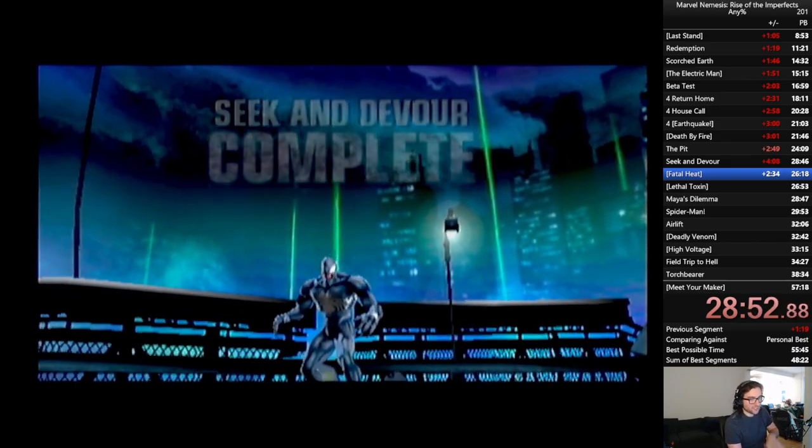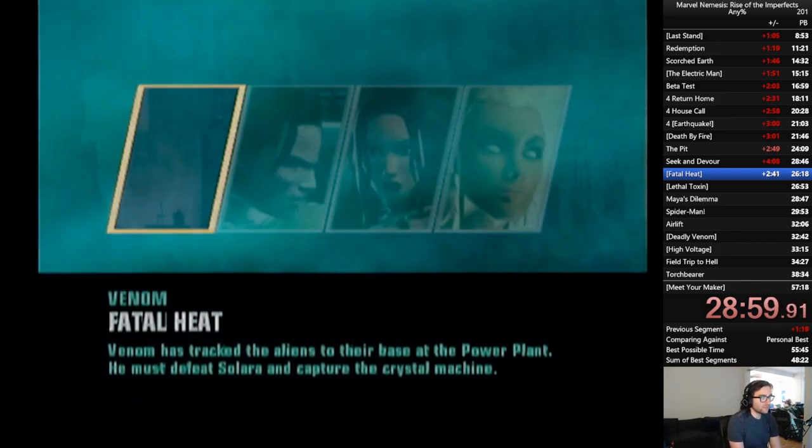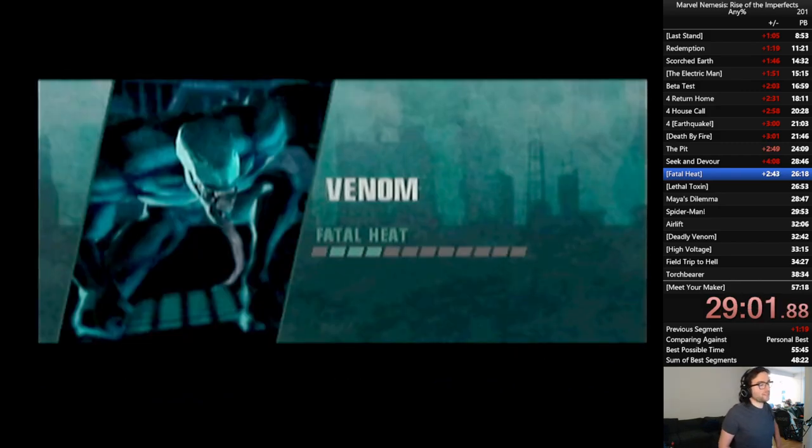We had a good first half to that Seek and Devour. The first street lamp was not perfect, but it was fine. Now we move on to Fatal Heat, which is a boss fight versus Solara. There is a chance at a softlock here.